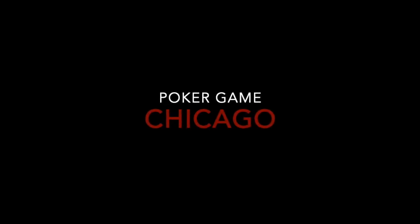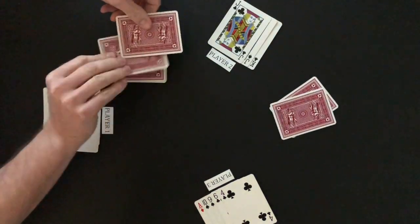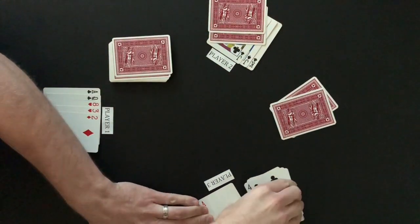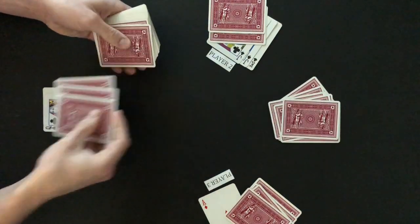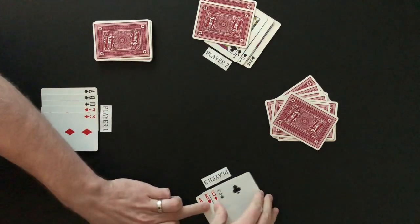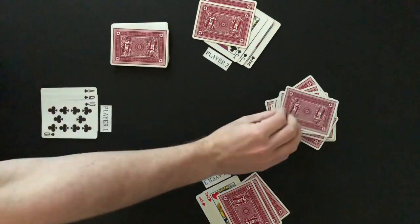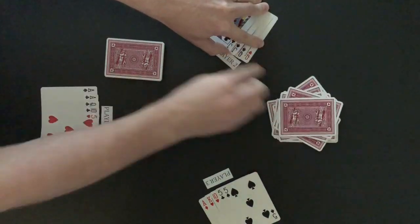Chicago is a poker style card game that also includes a trick taking phase. The object of this game is to score the most points. Points are scored by having the best poker hand each round or by winning the last trick of the trick taking phase. Players will try to improve their poker hands throughout the game play as each phase of a round starts with players discarding unwanted cards and being dealt replacement cards.